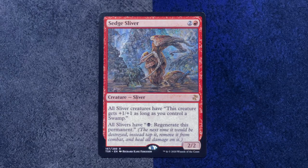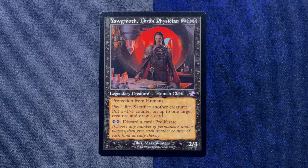I have a Sedge Sliver — all sliver creatures get plus one, plus one as long as you control a swamp, and all slivers have regenerate. They are just in all the colors. Five color sliver nonsense. But what is our rare? I feel like I'm getting rares that are catered to my taste. I have a commander deck that I actually took on game nights and did really well with — Aristocrats with him as the commander. This is Yawgmoth, Thran Physician.